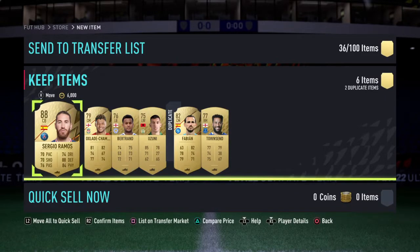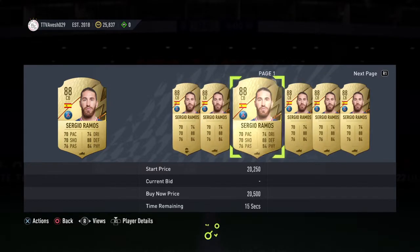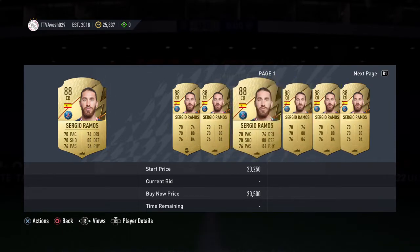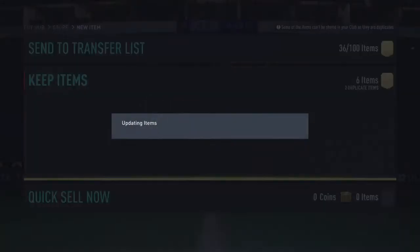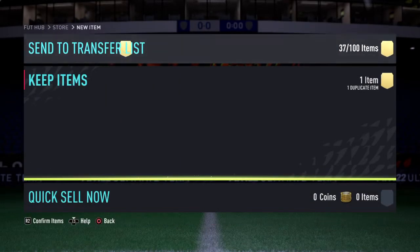If he had like 5 more pace he would be insane to be honest. But he's probably worth something right? He's basically just fodder price right now to be honest. He's fodder price, he's like what, like 17k? I'm just going to keep him in the club and then when fodder goes up we're going to sell him, but definitely not right now. These guys we're going to send up to the club.